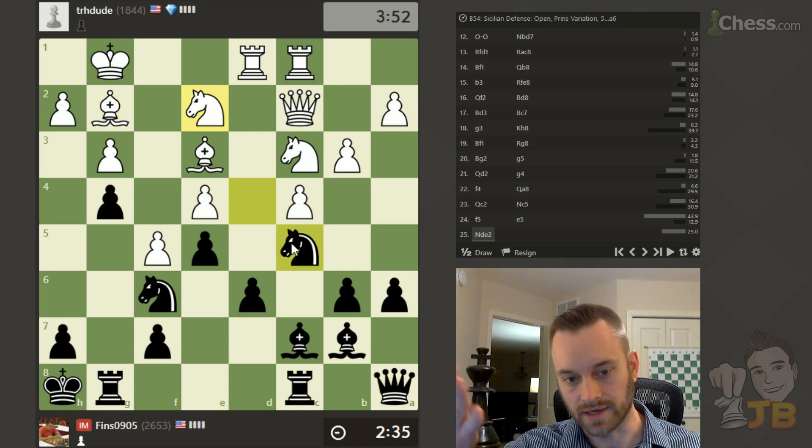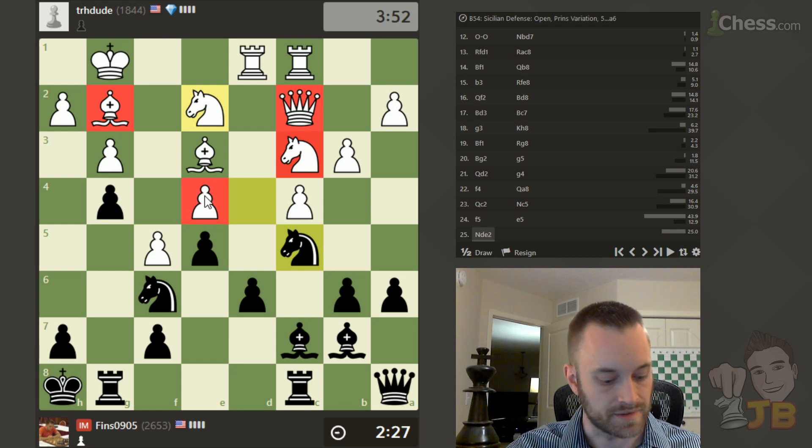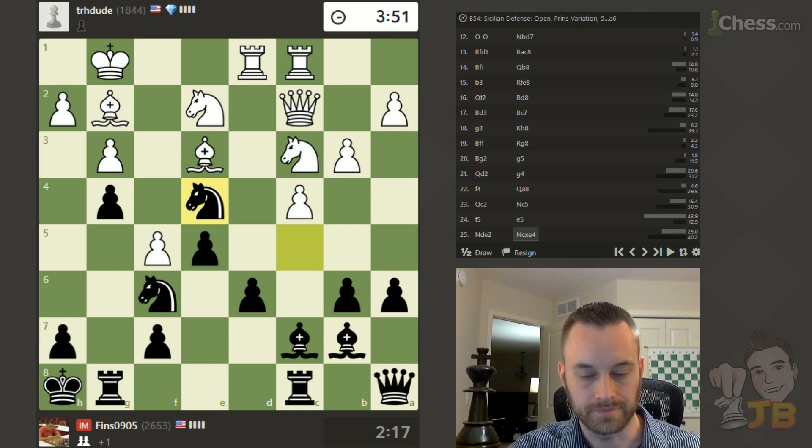Here's a counting exercise: White has one, two, three defenders of this pawn, and I have four attackers — one, two, three, four. So I'm going to take it. The b6 pawn is protected — my bishop doing a nice job of holding both pawns. I have two center pawns to White's none. I talk about this frequently in my videos — always value those center pawns more than wing pawns, especially as the game goes along.